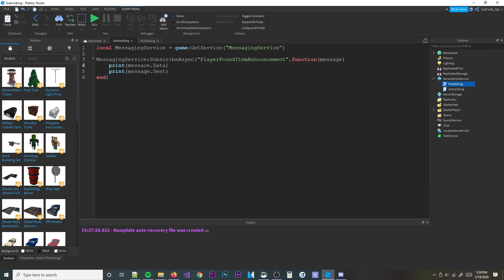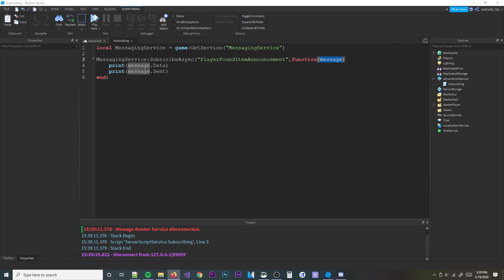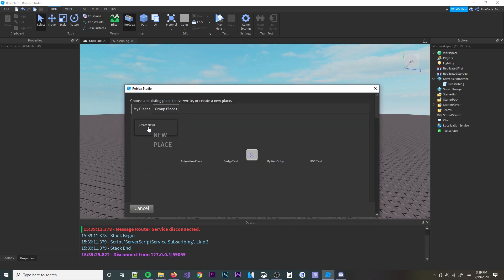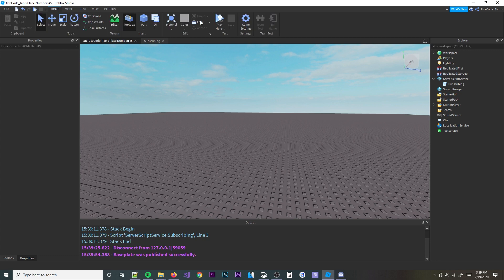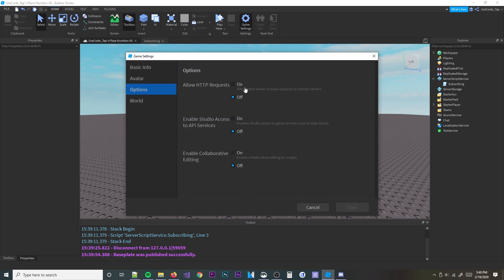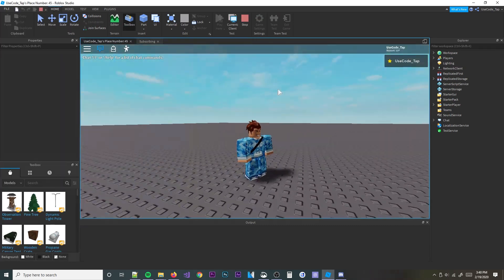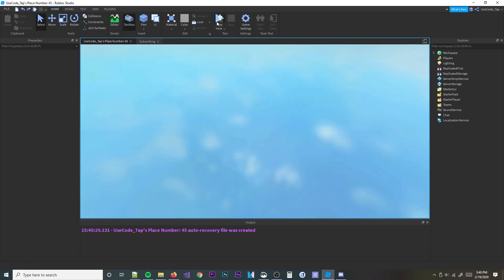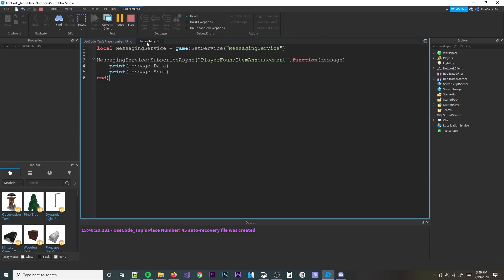Now we'll go back to the subscribing script and it should print out whenever it finds something. Running the game — we get 'message root or service disconnected.' We're going to need to publish our game first, that might be the issue. Go ahead and publish your game real quick. Also go to the game settings to make sure all the APIs are enabled. The script also turned out to be empty, so I had to re-enter the code.